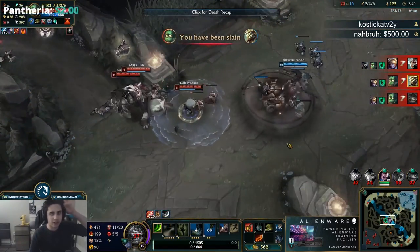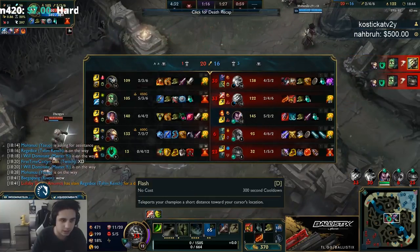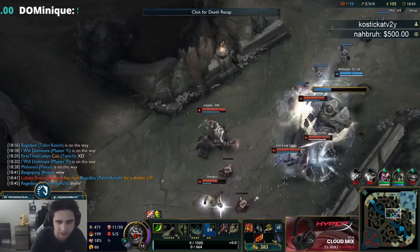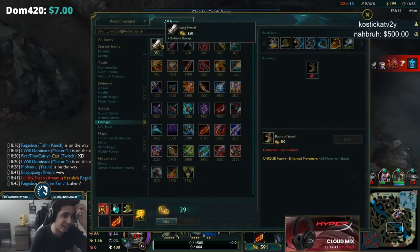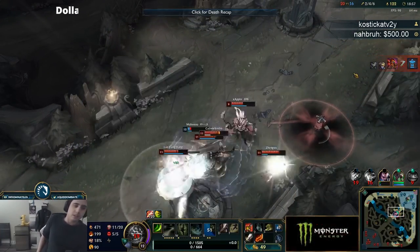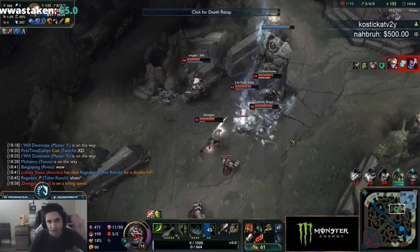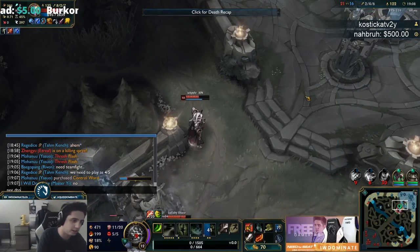I was thinking about flash-Q into the wave — it just seemed like a bad play. This guy is super strong and he had a lantern. Our Twitch somehow got solo killed by him, just instantly killed. I really don't want to be participating in all these team fights — I'm kind of just getting sucked into them. I want to be splitting right now because they're pretty tanky and I don't have my three items yet. It's just a really hard game for me to play. Just split.